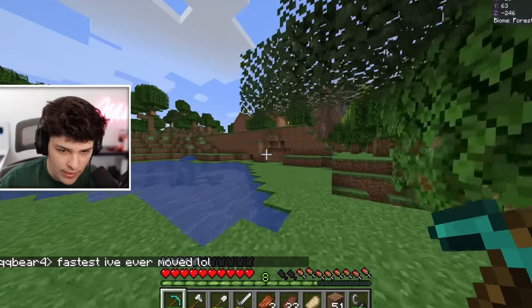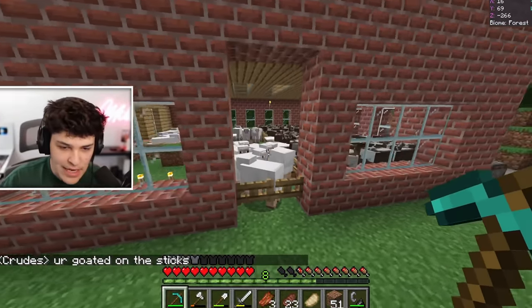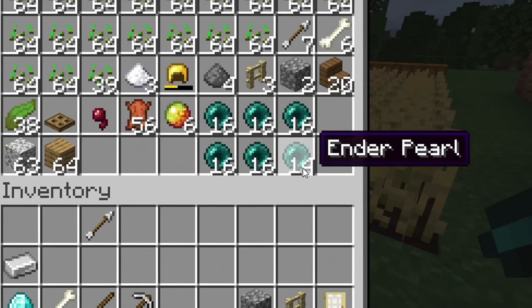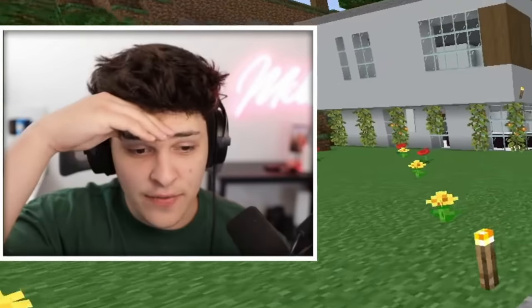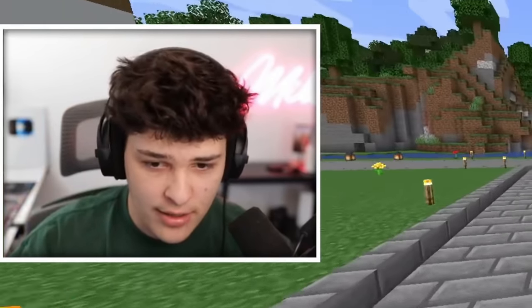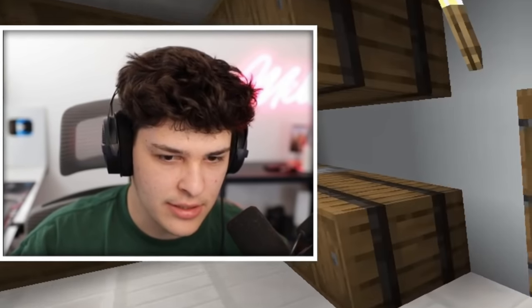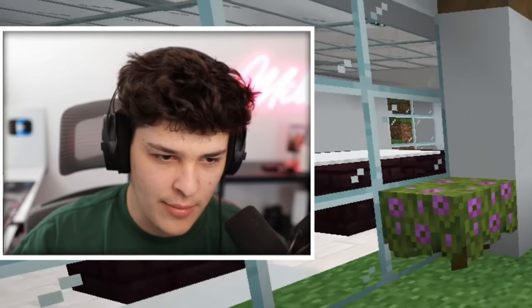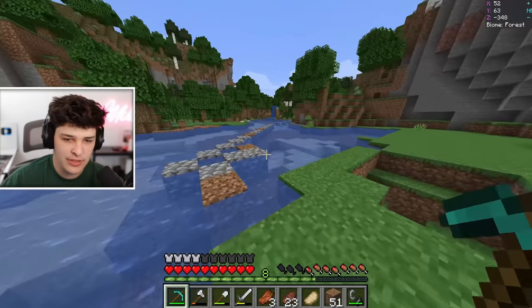Oh hold up, we're getting somewhere — this is just someone's farm. They got so much meat in here, tons of bread, and a lot of ender pearls. Where the heck did they get those from? Everyone in this server is so far ahead. Hello animals, hello cuties! I know whose place this is — this is definitely Rish's. All these animals, don't bark at me. All right, this place is not too great — my house is better, and my house isn't even done.